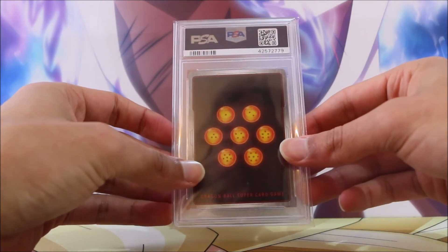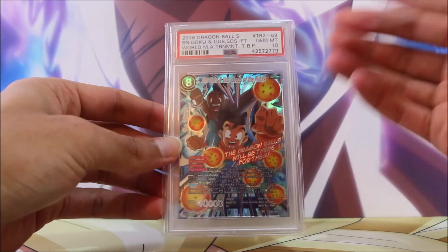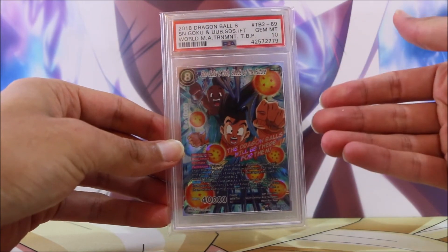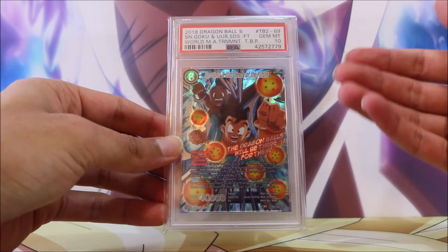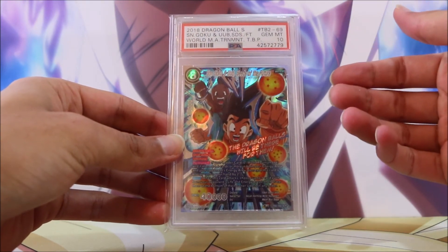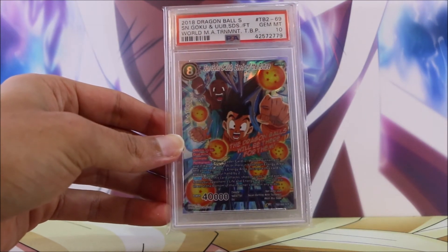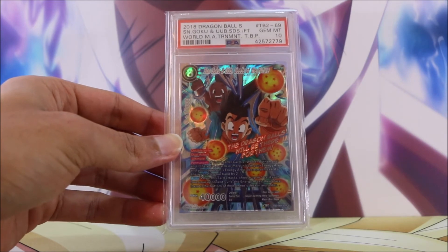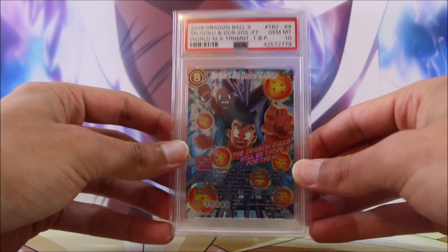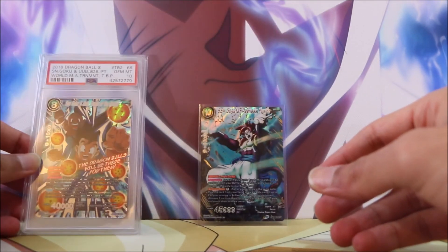Let's take a look at this PSA card — a recent purchase. We got a very nice grade on it: Gem Mint PSA 10. It's the Sun Goku and Uub Seeds of the Future. Now this was the first Secret Rare I actually opened myself — one of my favourite cards. It is so common to find, but that's one of the really cool things about it — it makes a really good introductory collectible. If you want a very cheap Gem Mint 10 Secret Rare to go for, this is one of them. If a good deal comes up on this, I'm just going to jump on it. I think I've already got one of these, but yeah, just love this card.